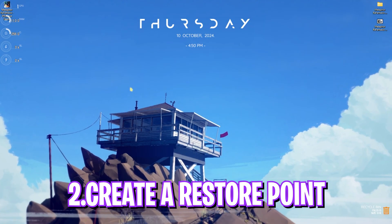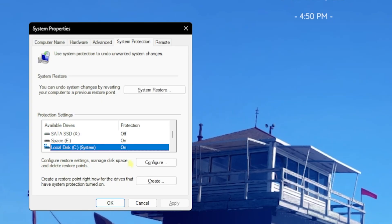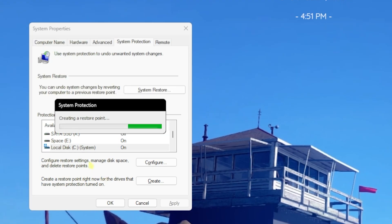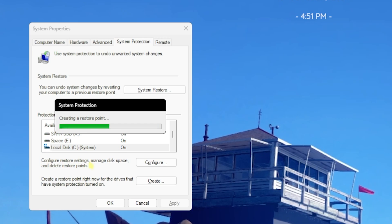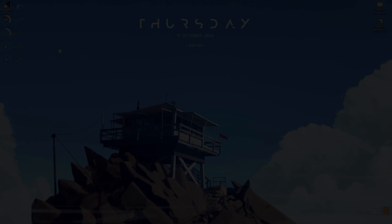Step number two is creating a restore point. Search for 'Create a restore point' on your PC, look for Local Disk C, click Create, and name it 'Metaphor' so you can remember it. I highly recommend you don't skip this step — it lets you restore all your settings back to normal without any data loss. Once done, click Close and close System Properties.